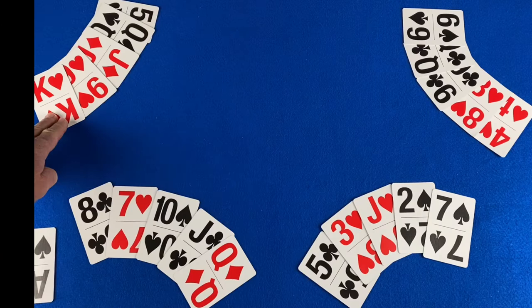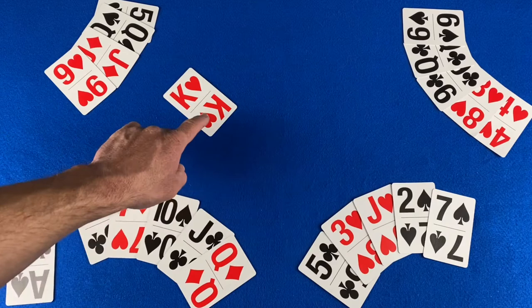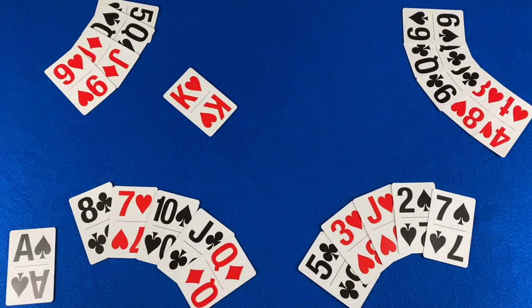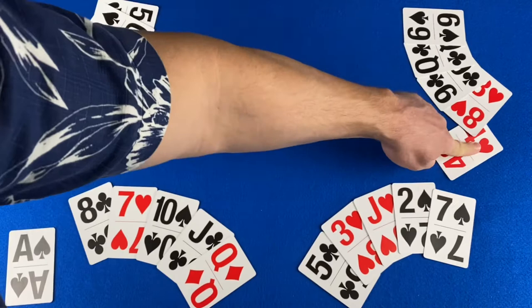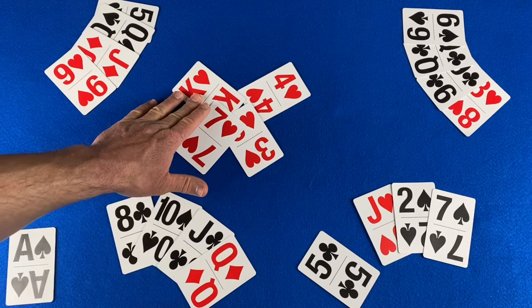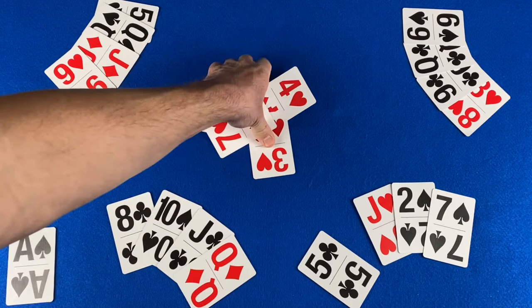Play begins with the player left of the dealer. They can choose any card from their hand to lead with. This player chooses to lead with the king of hearts. All other players must follow suit if they can; if they cannot follow suit, they may play any card from their hand. The next player plays the four of hearts, the next plays the three, and the next plays the seven. The highest card in the suit that was led — or the highest trump card — takes the trick. The king of hearts takes the trick, which is collected and placed face down.